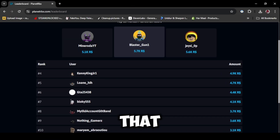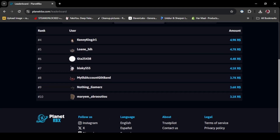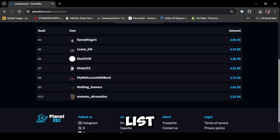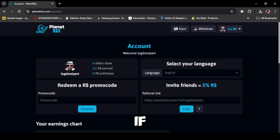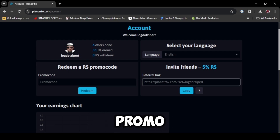Robux depends on how much time you spend on question and answers. Here you can see the leaderboard — it's not fake, people are actually making Robux. These are the top 10 players list, and you can be one of them. If you go to your account, you can see your progress and how much Robux you made, and can enter a promo code.